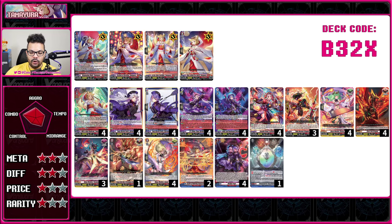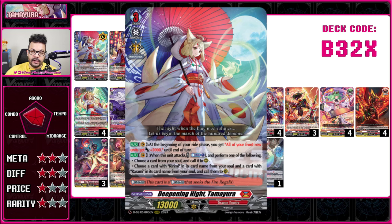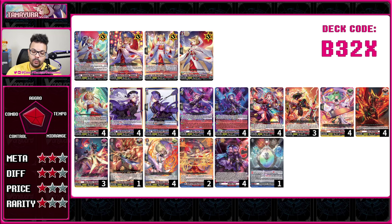The deck focuses on getting all your dolls — the purple girls — into your soul so you can call them out with Tama Yura's skill. She has two skills: at the beginning of your ride phase, she gives 5k to all your front row units as a pseudo persona ride. When she attacks, you can counterblast one and call out one each of Rimi and Romarian into the battle phase for an extra set of attacks. These both have a skill — when the other is placed, you can soulblast to either put an opponent's field card into soul or draw one card, then soulblast those two units out. When soulblasted, you can counterblast one for each and call them into their respective columns.